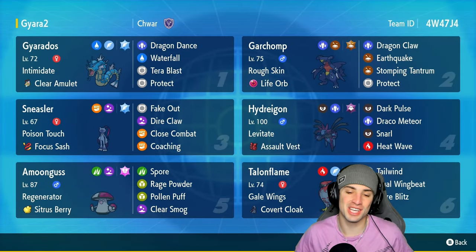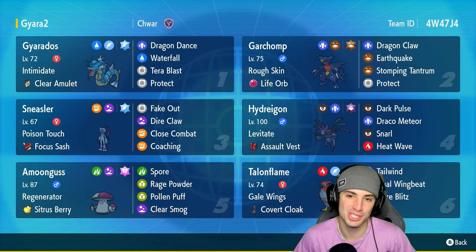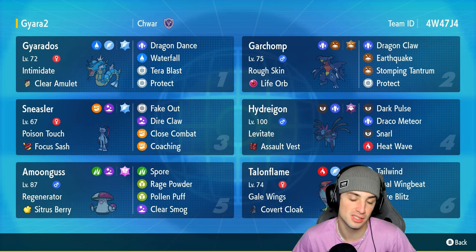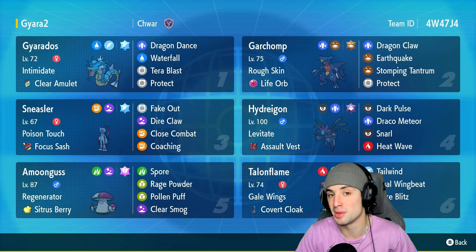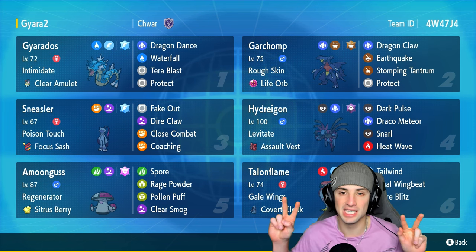There you go ladies and gentlemen — 3-0 perfect record with this meta squad. We basically had three Dragons in today's video: Garchomp, Hydreigon, and Gyarados. Gyarados isn't actually a Dragon type but let's be honest, it's a Dragon. The team was phenomenal — Garchomp and Hydreigon doing a lot of the heavy lifting, Talonflame a great support Pokémon. We didn't get to use Amoonguss today but Sneasler is just phenomenal in this format. If you enjoyed the content, smash that like button, subscribe, good life — catch you on the next one, peace!